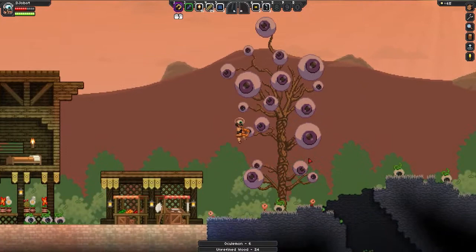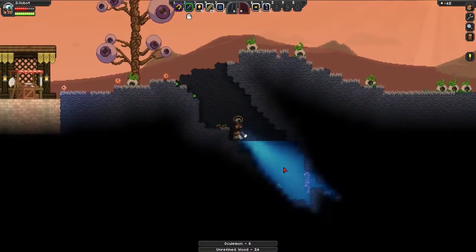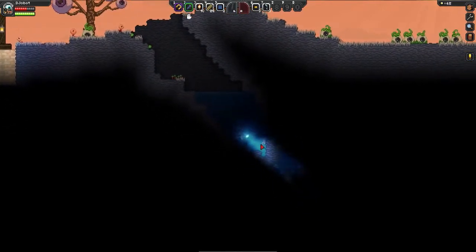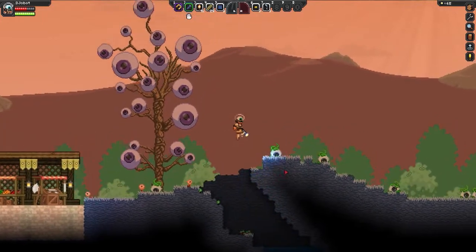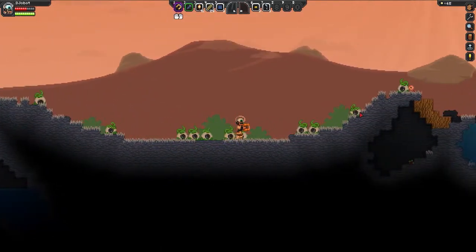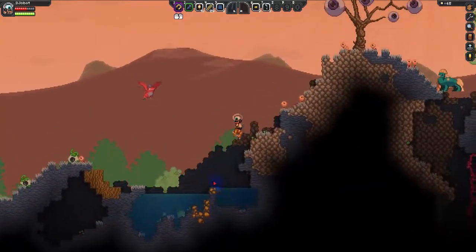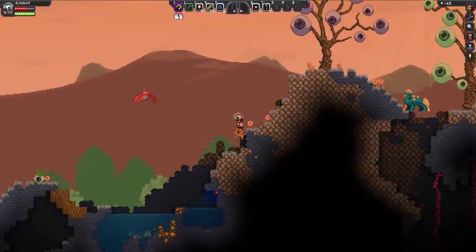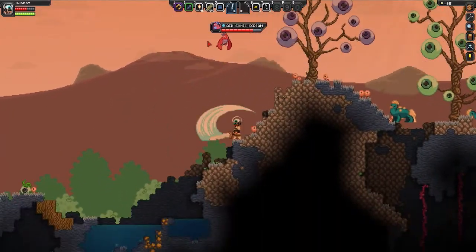So there we got a bunch of wood. Now we're going to gather some stone. It's got a pretty good lighting system here. You see those vines? They give you plant fiber — I'll explain what that's used for later. You can gather ores with the Matter Manipulator, but it takes too long with this thing.